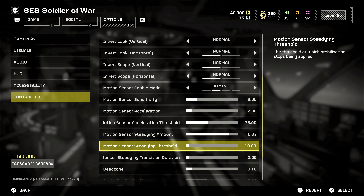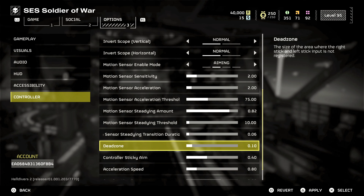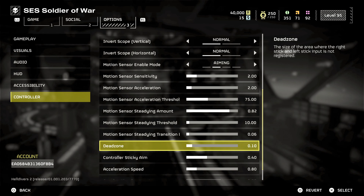Controller vibration: set the vibration strength to medium. This will be in your console settings, not in the Helldivers 2 settings. It provides feedback for hits and misses without overwhelming you. It's not just for immersion — it's also practical for understanding when you've landed a shot or when an enemy is attacking you.